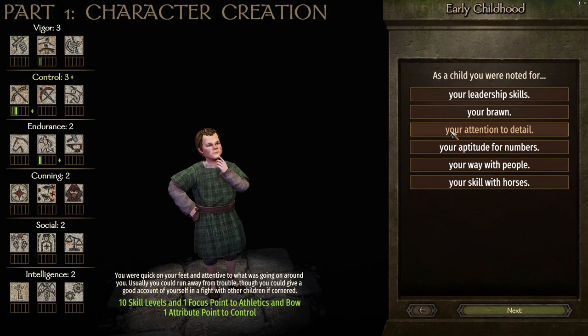As a child, you were noted for your attention to detail. This one gives us 10 skill levels and one focus point to athletics and bows, and one attribute point to control. It gives us that attribute point in control and a focus point in bows, which is great to help us level up our bow skill. Plus it's going to level up our athletics, which is great because as an archer — not a mounted archer — I like to focus more heavily on athletics and don't actually use a horse in combat too much. So leveling up your athletics is great, and the main focus on bow is obviously ideal.